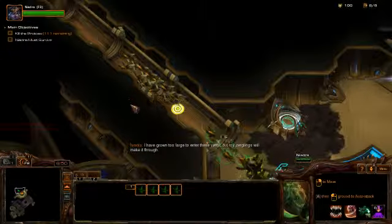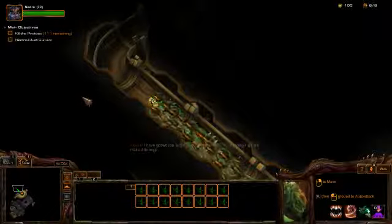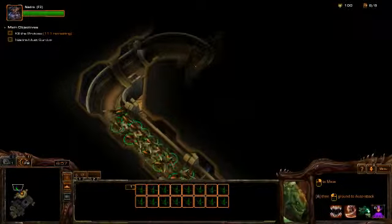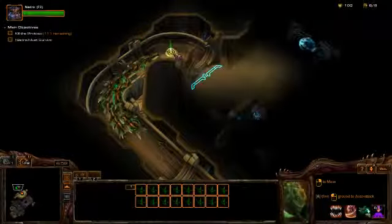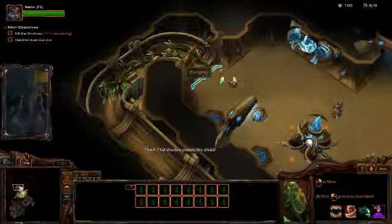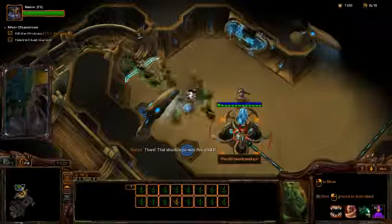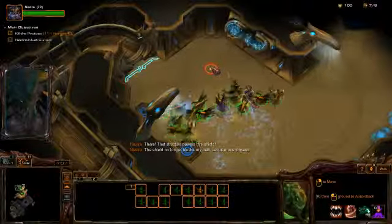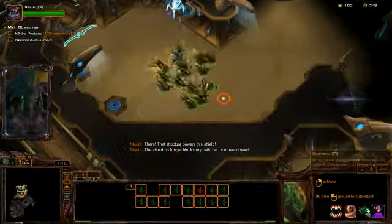More raptor strain — sounds like a disease. Plus two damage and can jump up and down cliffs. I like the swarmling, and in fact swarmlings would be cool for baneling busts. You get three banelings instead of two. Let us move forward.